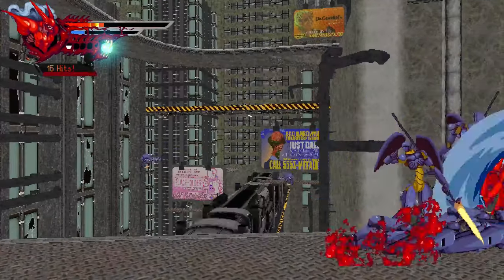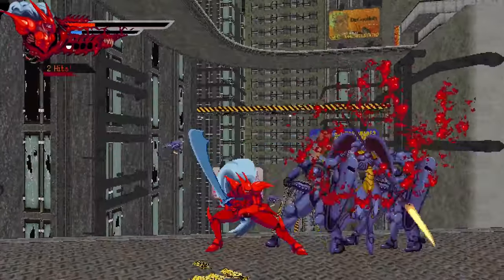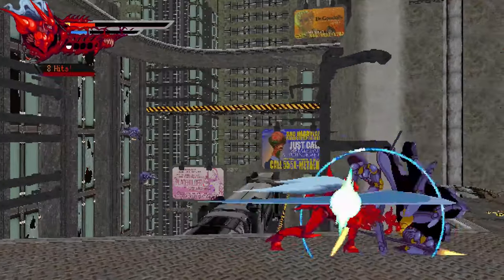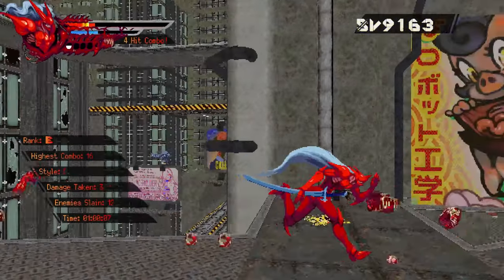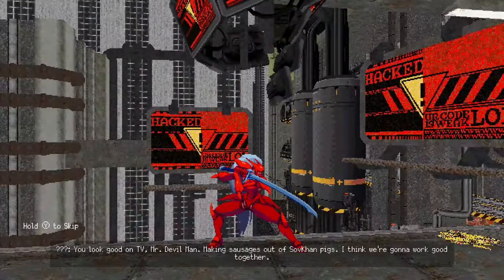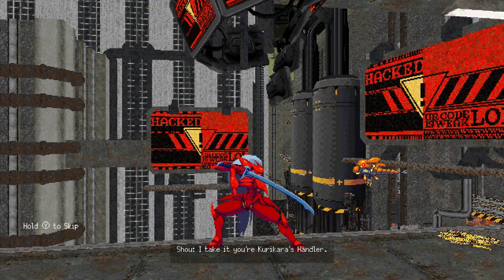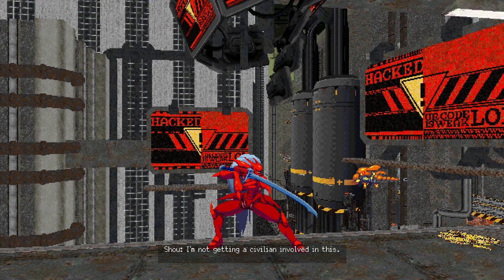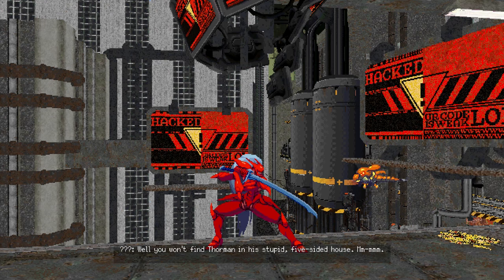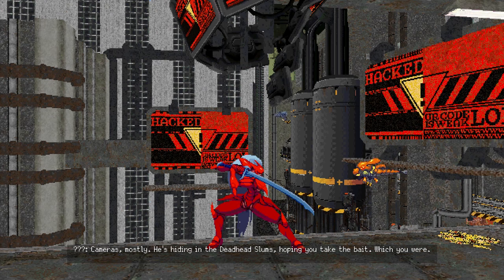The fluctuating frame rate is definitely making the game a whole lot harder than it already is. On the second level I started dying, and if you put me in front of the PlayStation 5 build I would not be dying at that stage. That split-second difference in control responsiveness means I'm not dashing or parrying when I intend to. If they can't get it to 60, I think it needs to be locked somewhere — I'd go locked 30. It won't feel quite as good, but if I had to choose between fluctuations or a solid 30, give me the solid 30 any day.